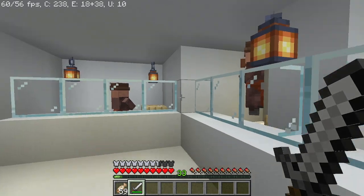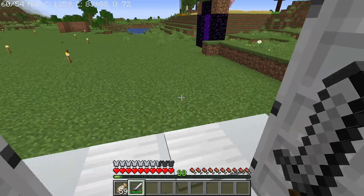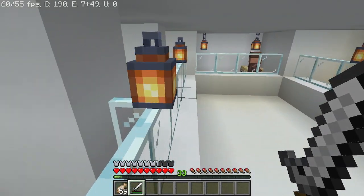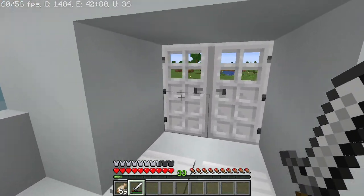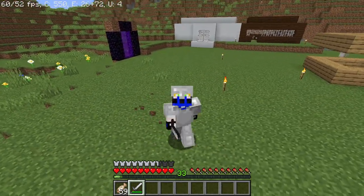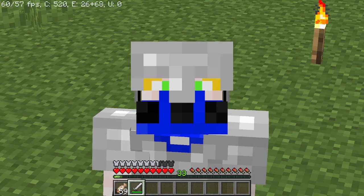This is only the beginning, because at max level these traders will allow you to trade for arrows. If we cycle through their trades, some of them have a special trade that lets you buy arrows for only one emerald — a quarter of a stack of arrows for only one emerald. As you level them up more and more, those arrows will transform.